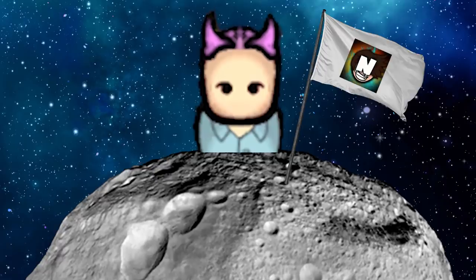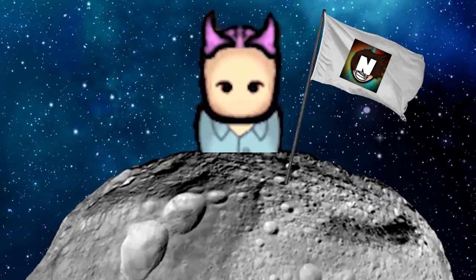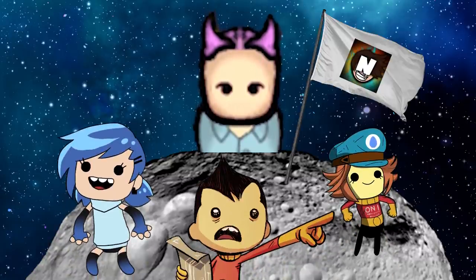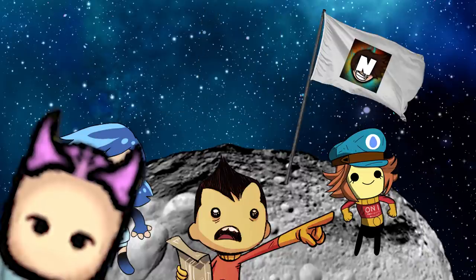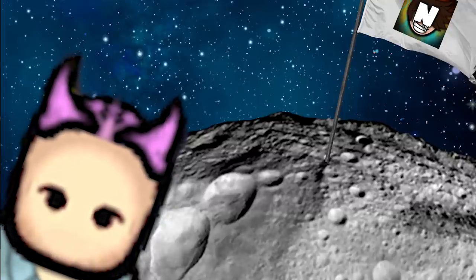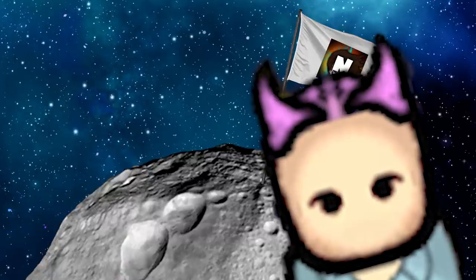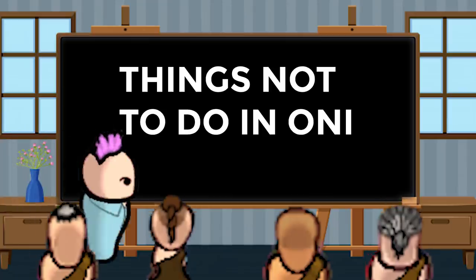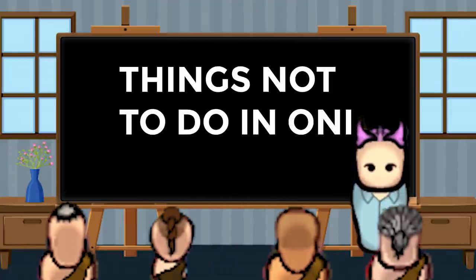First things first, let's talk about what happens when you start out. You'll begin the game stranded on an asteroid with three duplicants — or dupes in short. It's just another fancy name for colonists, except in this case the duplicants are all clones. If you're new to the game, select the Terra asteroid location and no sweat mode would be a good idea. You can be masochistic and select something harder, but you'll likely lose pretty horribly. Regardless of whether you start slow or jump into the deep end, it'll be a learning experience.